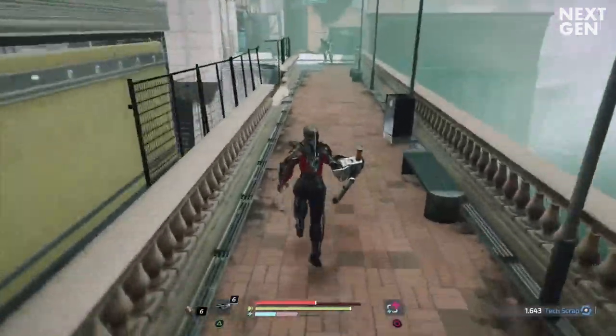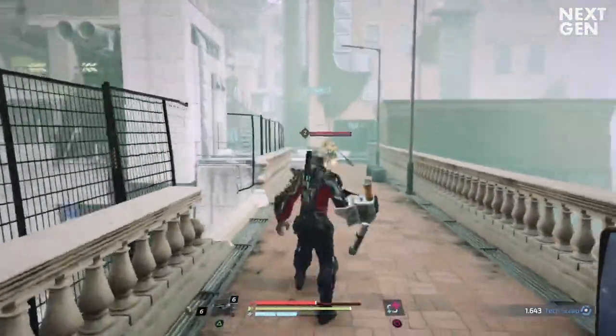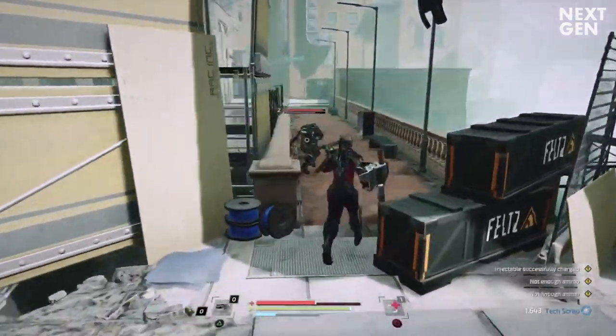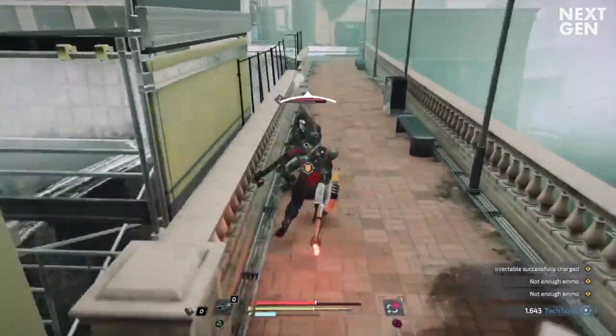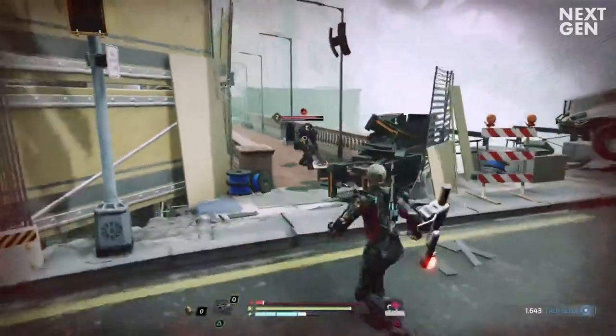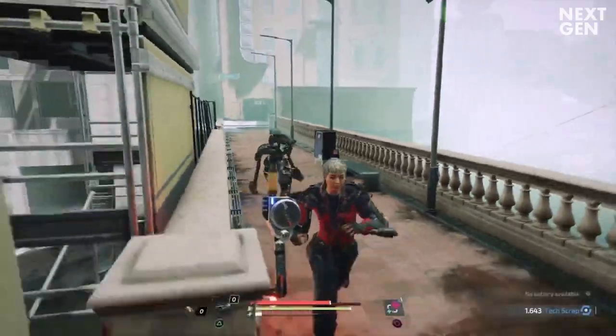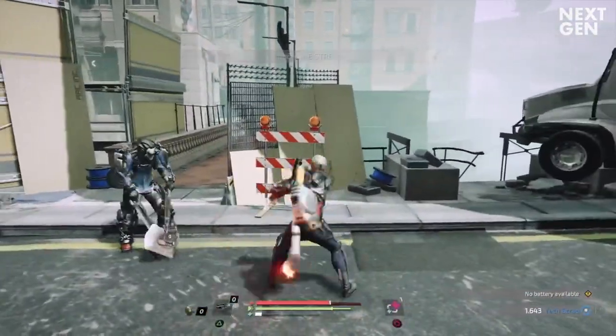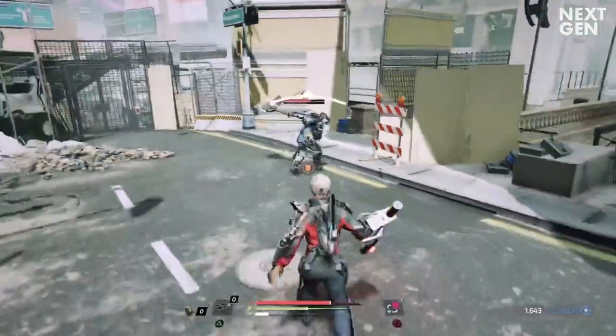Now this is the tricky part. The enemy on the other side of the bridge is definitely stronger than you are, however he is not impossible to defeat. The important thing is to keep your distance and do not get greedy. If you do nothing he will eventually go back to where he came from. Try to lure him back in the large open area at the beginning, wait for him to finish his combo and strike him at the right moment.